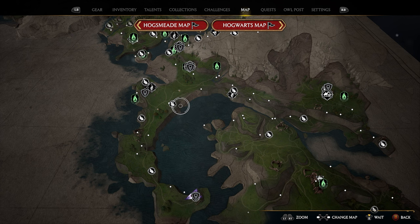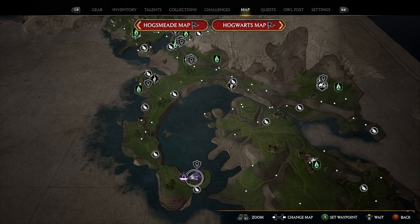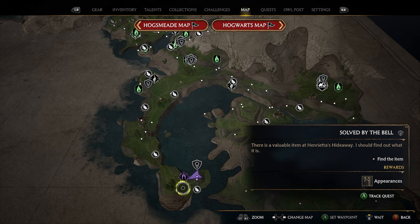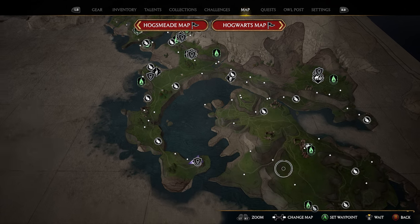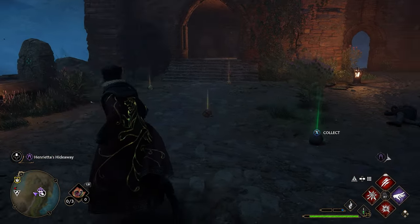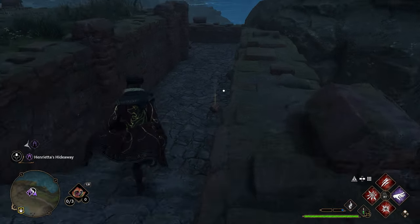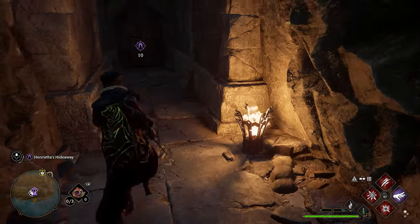To get our seventh and final collection chest, we need to head to Henrietta's Hideaway, which is located on the very south end of the manor. You can see the Henrietta's Hideaway entrance down here — you'll also have a Merlin Trial, a side quest, and an infamous foe down here. There are no Floo Flames nearby, so fly from any nearby one to the edge of the manor. Once you get here, you'll find a giant structure with a lot of enemies and an infamous foe. Take them out, then work your way down the staircase to find the entrance to the hideaway at the bottom.